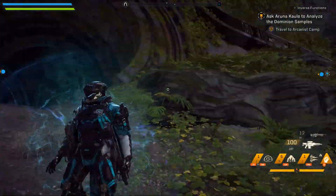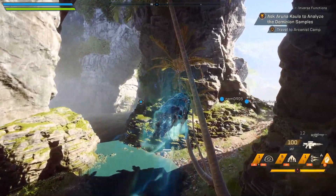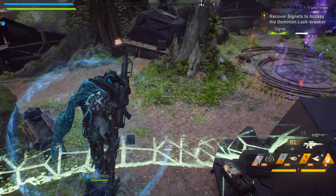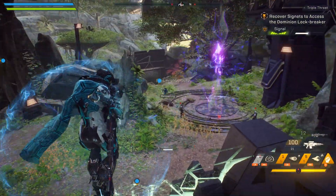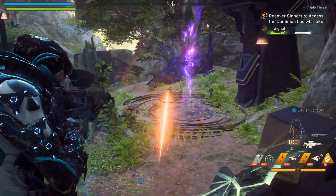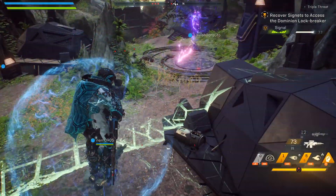I turned it all the way down to low just to see if I could completely get rid of the sickening amount of motion blur that is in this game. And that is pretty much all you have to do. Unfortunately, just turning off motion blur in the normal video menu is not enough. If you're on PC, you'll be able to go into the advanced graphic options, scroll down to post processing, and turn that all the way to low. That should get rid of the effect in its entirety.